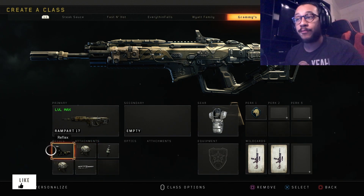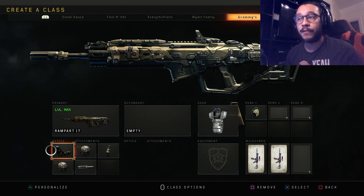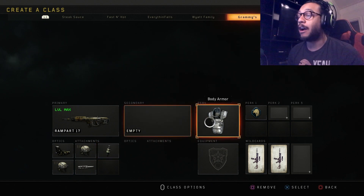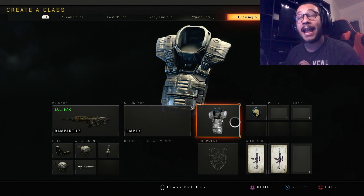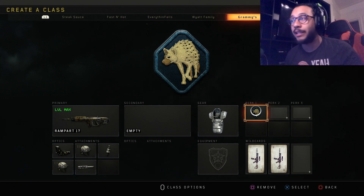Alongside that, I'm running a Reflex sight — I just like a reflex. You don't necessarily need it; the iron sight for this gun is very easy to use. Also running Fast Mag so that we can reload faster if we happen to be in a situation with multiple enemies. And finally, we're running Body Armor for that added protection. We're also running Scavenger so that we don't have to worry about bullets.